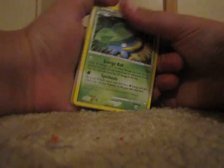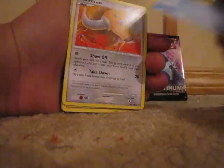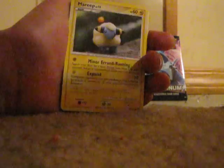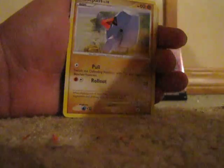Commons: Ralts, Squirtle, Tauros, Combee, Swablu, Ralts again, Happiny, Rampardos, Skull Fossil, Nosepass, Misdreavus, and Piplup.